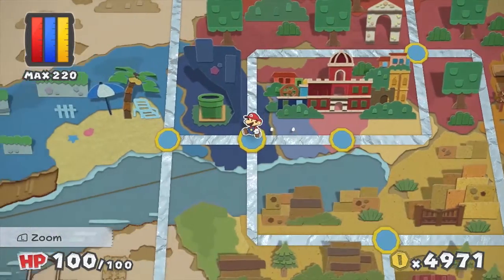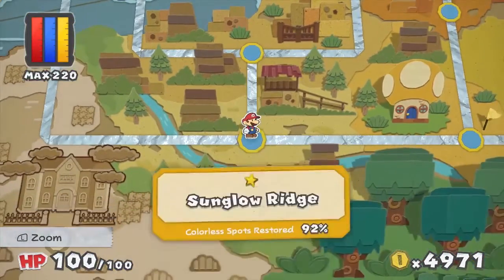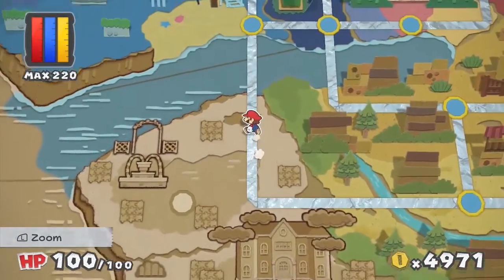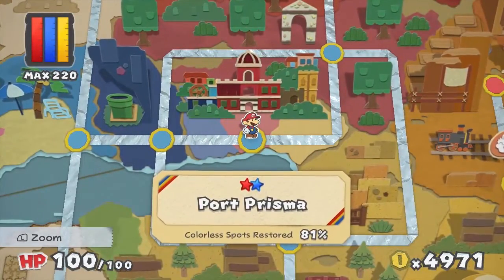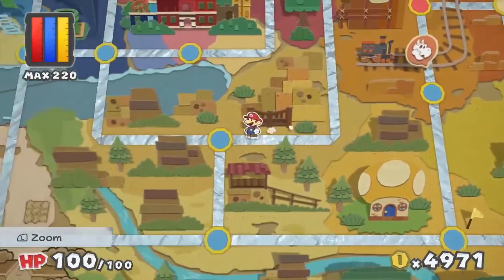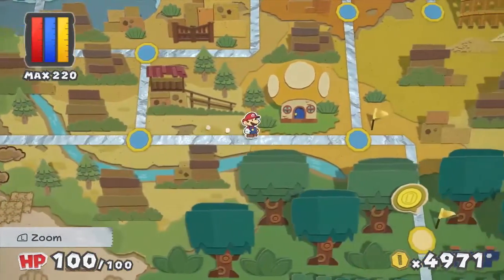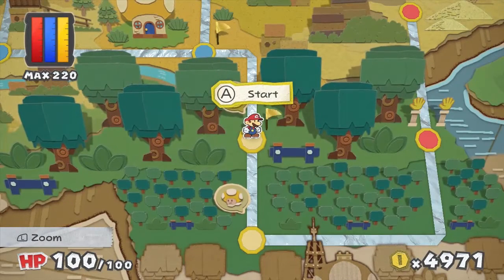Welcome back to another episode of Paper Mario Color Splash. In the previous episode we finished off the Coliseum and got the yellow big paint star. In this episode we're going to go over to where that coin was that the yellow paint star filled up again. We'll see what it gives us, because who the heck knows.